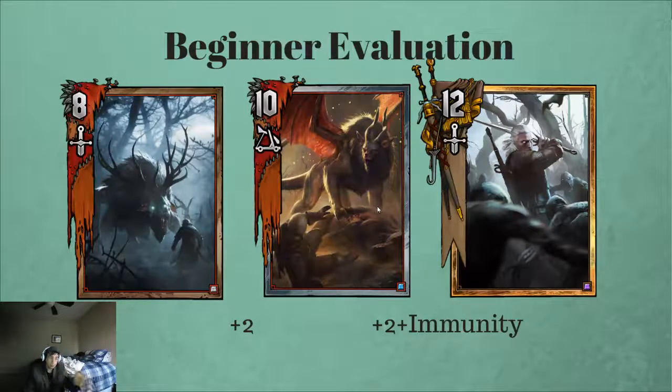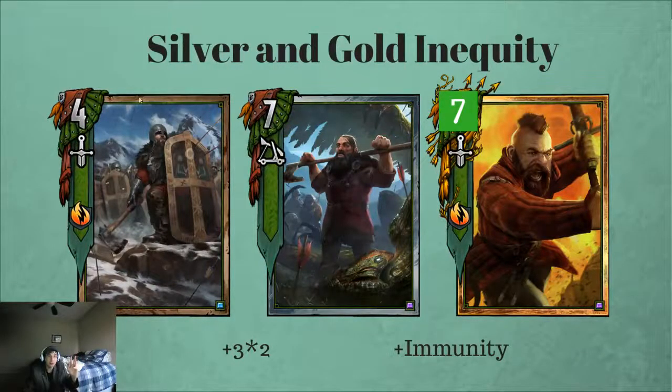Now if we add an ability — let's say resilience — to a card, you now notice that the bronze unit goes down to four. But if you know what resilience does, it carries a unit over to the next round, and in this case that means your four is carried over to the next round — that's eight points. This is eight points, this is eight points. There's a kind of balance there.